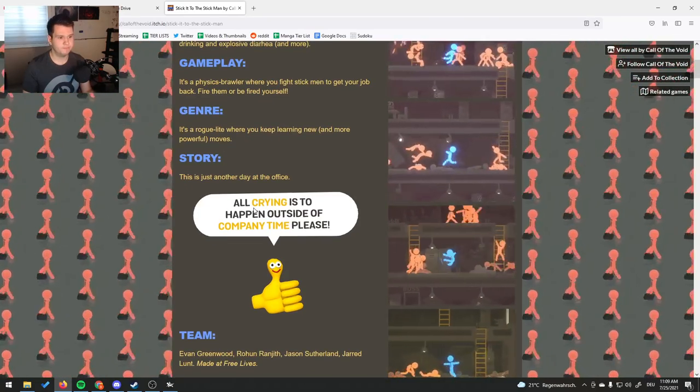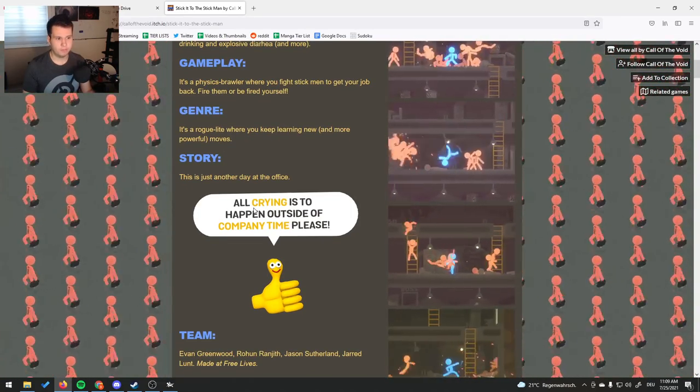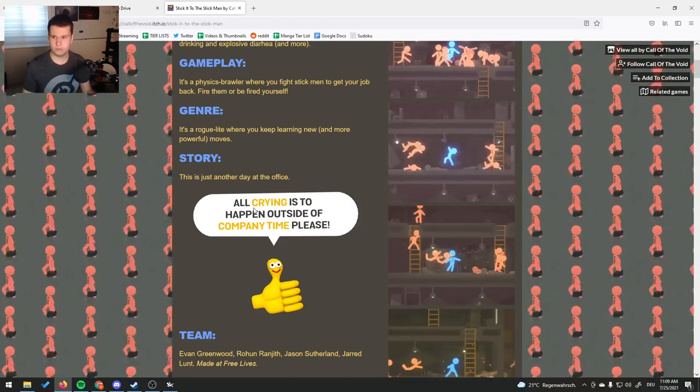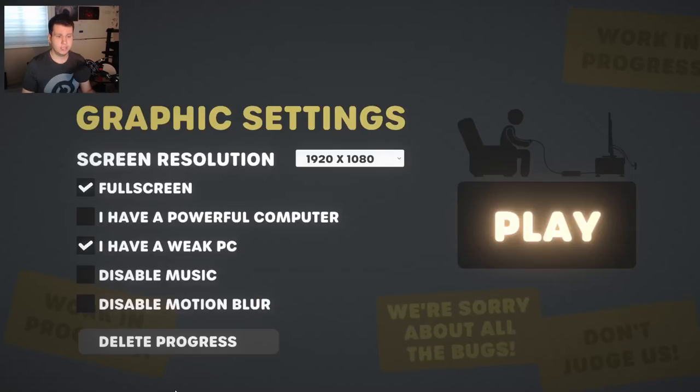If that's something that's a problem for you, I can kind of understand that, but don't worry, it's totally fine and good to use. So this is Stick It to the Stickman's opening screen. You start with this general kind of options menu. It is terrible — this is a really bad options menu.